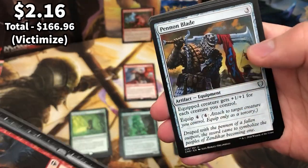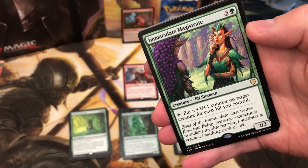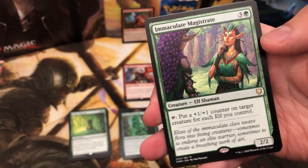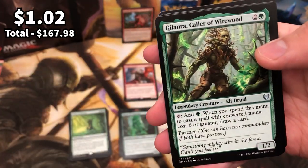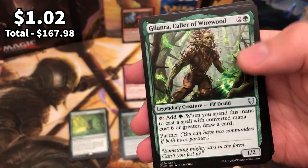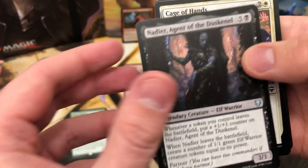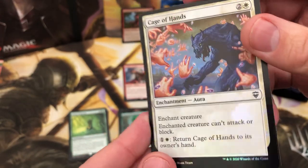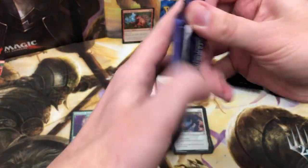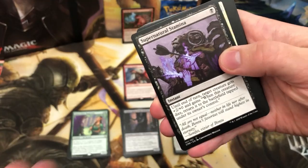Getting to the uncommons: Victimize, Pen and Blade. Immaculate Magistrate is the rare — elf plus one plus one counters, very very good for those elf commanders. Gillnara is the first legendary creature and Nadir Agent of Dusknal is the second rare. We have Cage of Hands for the foil slot. I absolutely love this set — 70 new commanders is wicked. I mainly only play Commander so it's just stuff you love to see.